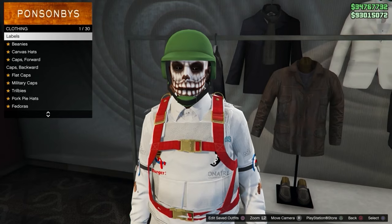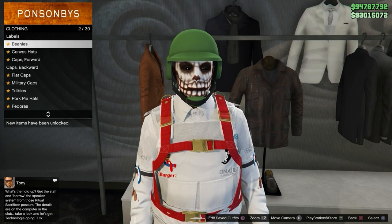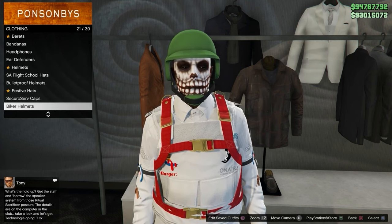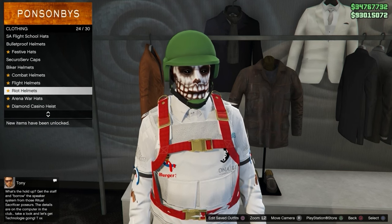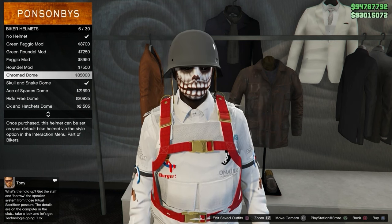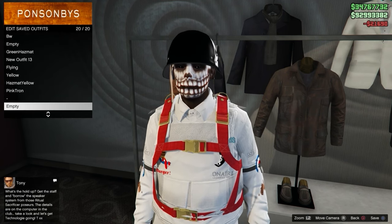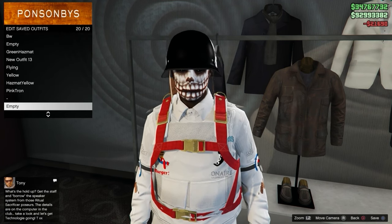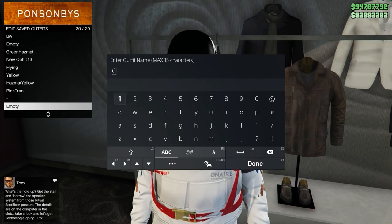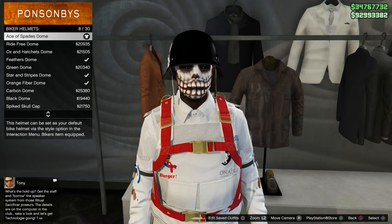Once you've made your way to a clothing store, go to Clothing and Accessories. Once you're in Accessories, make your way to Biker Helmets. Depending on what colored helmet you want, that's the one you'll equip. I will leave a list in the description below of which biker helmet equals which color bulletproof helmet, so check the description for whichever one you want.